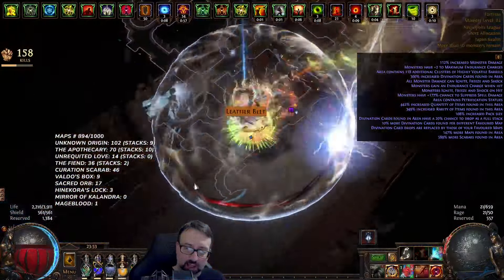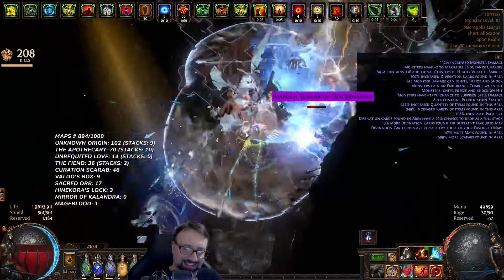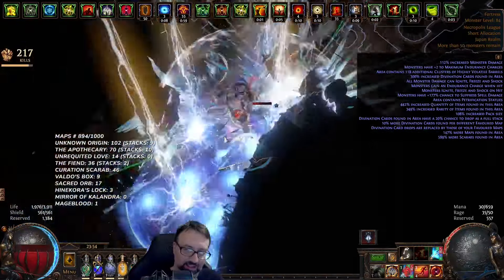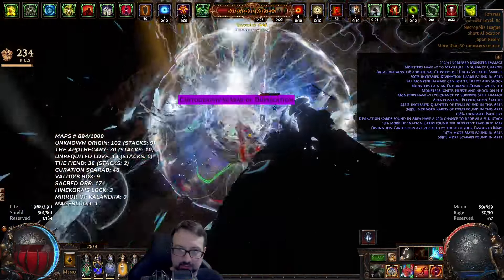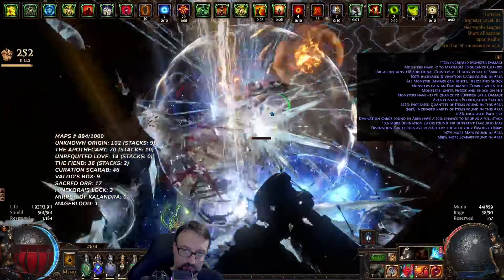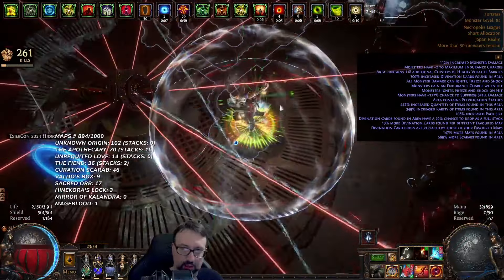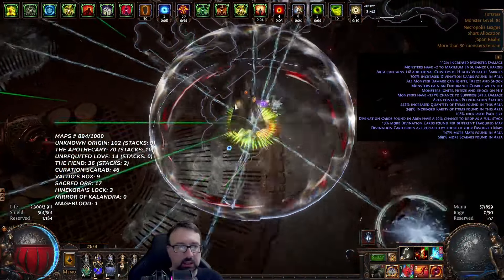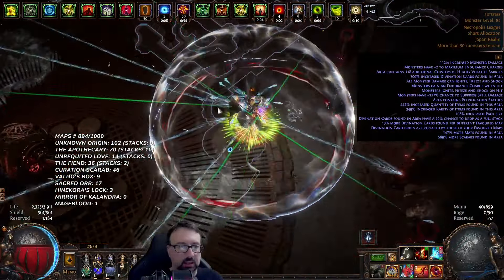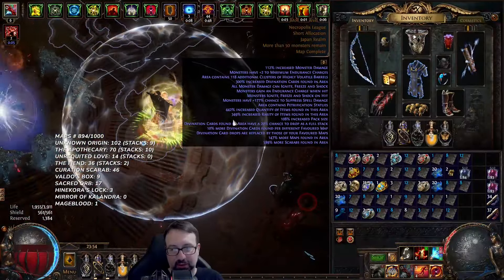Next league we're gonna get tainted atlas currency, so we can craft on maps after we've corrupted them. Maybe it works already — can you tainted mythic orb a white corrupted map? Oh my god, that'd be sick. Tainted orb on a white corrupted map with the corrupted implicit... back into a unique map with a corrupted implicit.